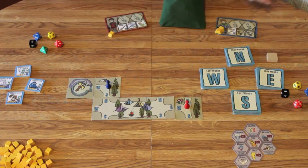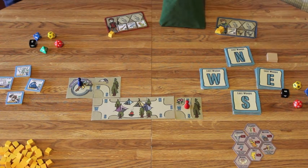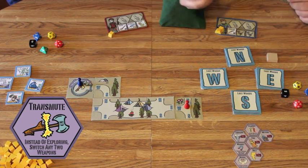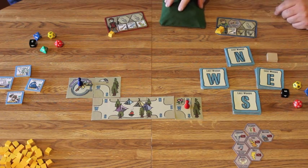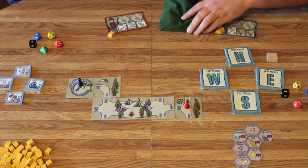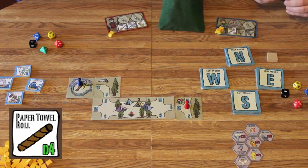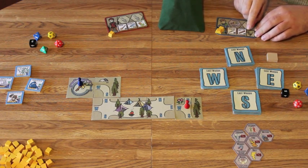I find a magic well. Magic wells are special places on the map where a certain spell comes from. In this case, the transmute spell comes from there. I take that spell, and because I explored there, I also get to take a tile from the bag. I get a paper towel roll, which is a d4 weapon, so I'll put that in my inventory.